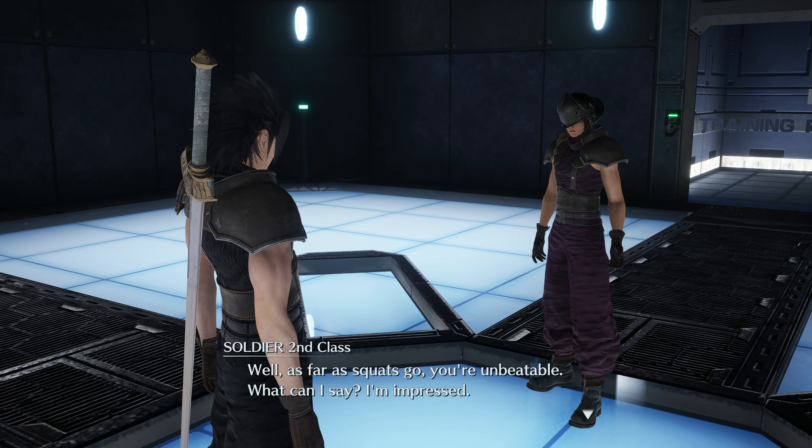Next up is Walnut Wood. This can be obtained starting in Chapter 5. You want to go to Loveless Avenue, speak to this soldier second class, and then he will send you on a mission to catch a Wutai spy. There are six spies in total — I won't cover the location of each here; check the description for a link to the guide I've made on this mission. You do not have to do any of the side missions associated with the spies, just the quest in the world. After you catch the sixth and final spy, you will get Walnut Wood automatically as a reward.